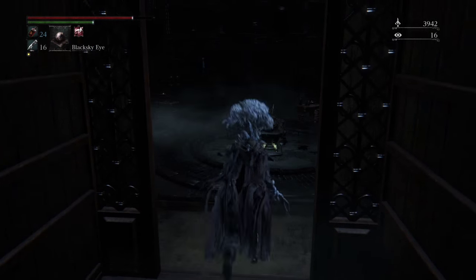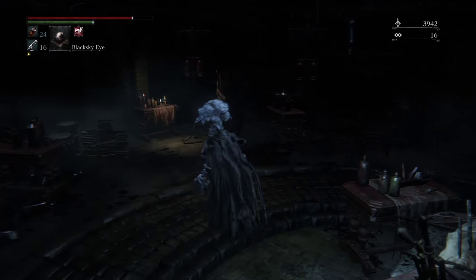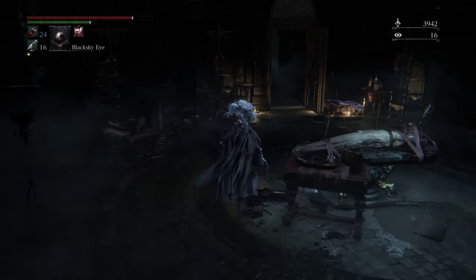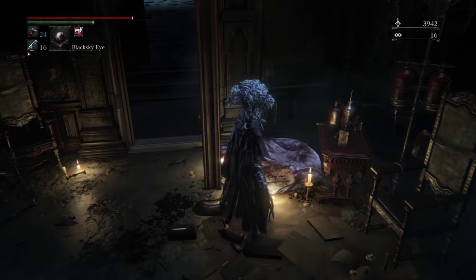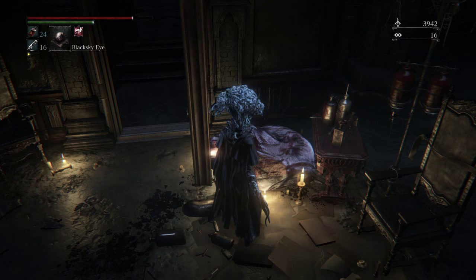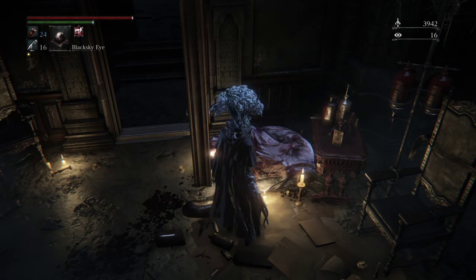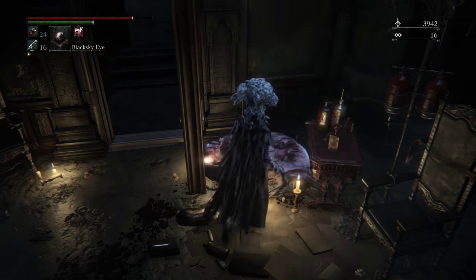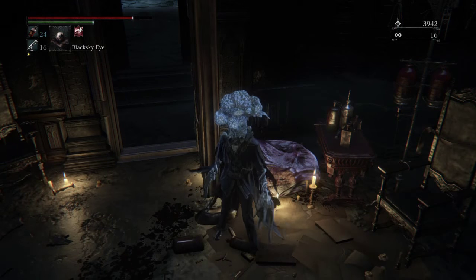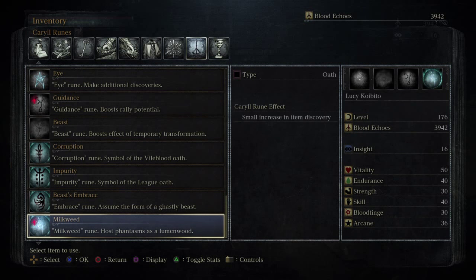Actually, no — I apologize, I'm incorrect. The second time you give it to her, she's going to give you a key. The third time you give it to her, she's not going to be here — you're going to find her here. She's going to ask you for more brain fluid, so you're going to hit her. She'll inflate back as soon as you hit her the first time, and you're going to give her the brain fluid that you just took off of her. She'll accept it and give you this rune called Milkweed.